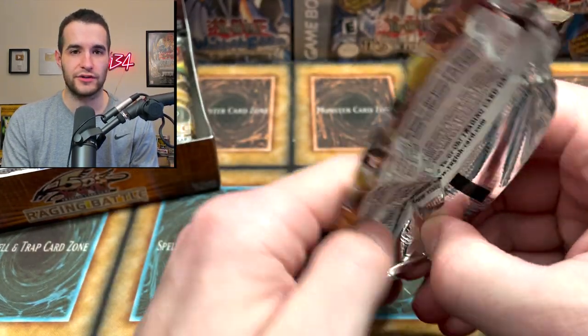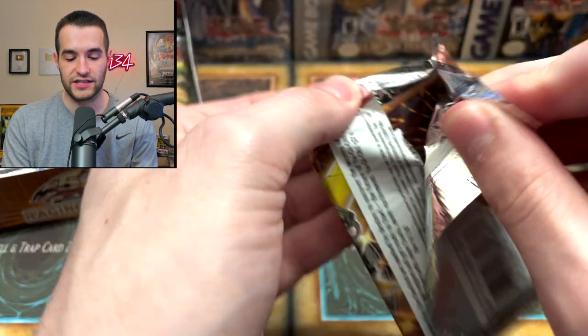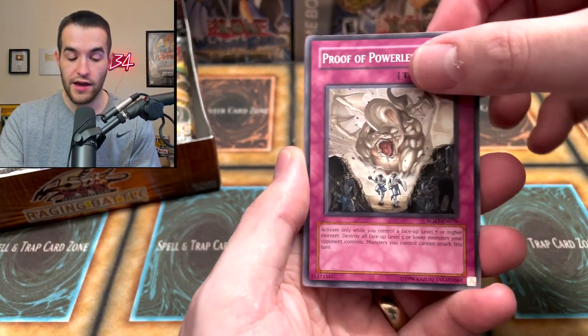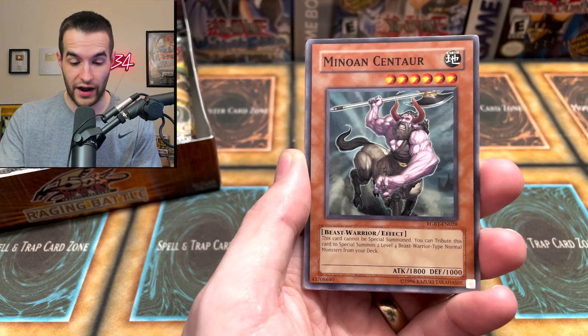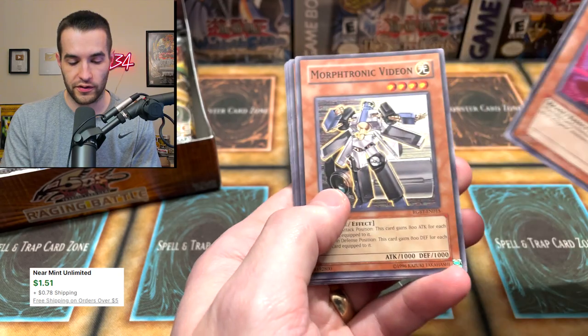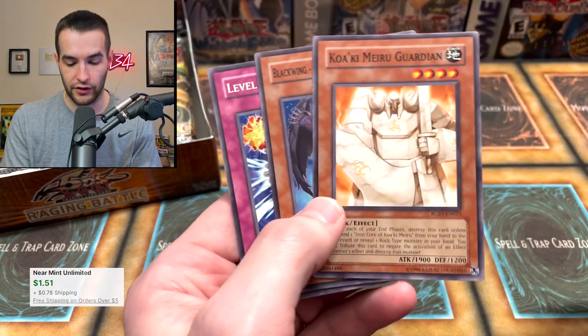The good thing about the mystery boxes is they have guaranteed sleeves — that's going to be at least like 30 plus dollars in value right there. That's going to really help their cause. But Forbidden Chalice might've just neutralized that right off the bat. Minnow and Centaur, Giga Stone Omega. Jhon Mared is actually worth maybe a dollar. Kwaki Mirror Guardian — I think he's used in an Adam Emancipator deck, so that's funny.